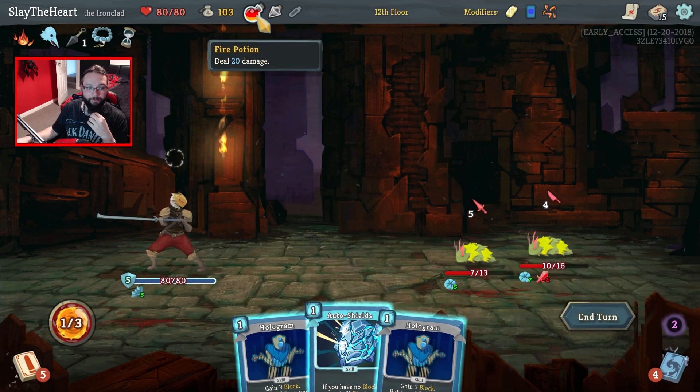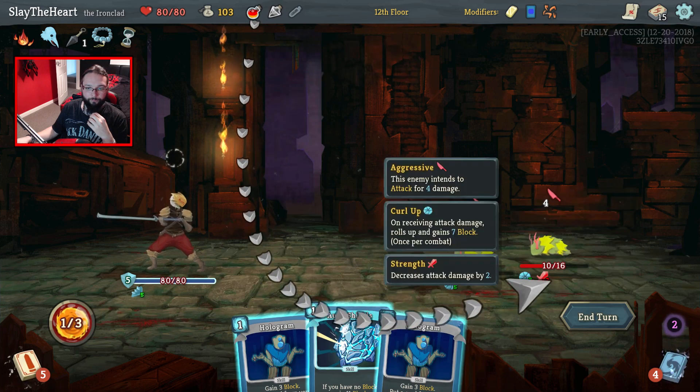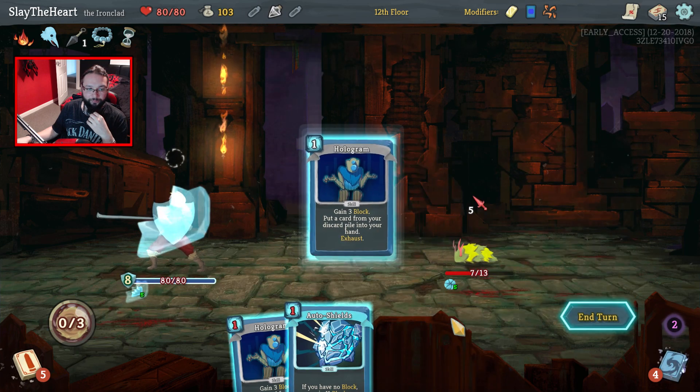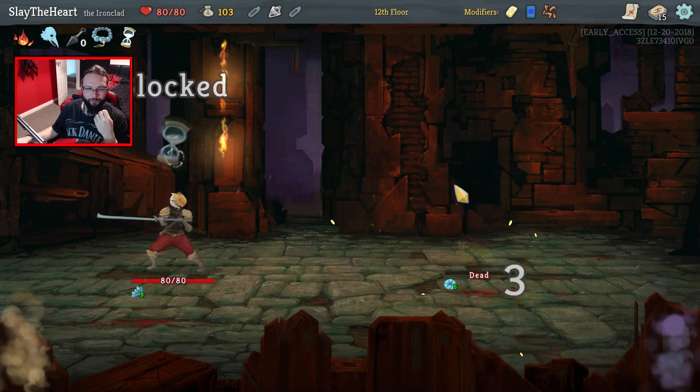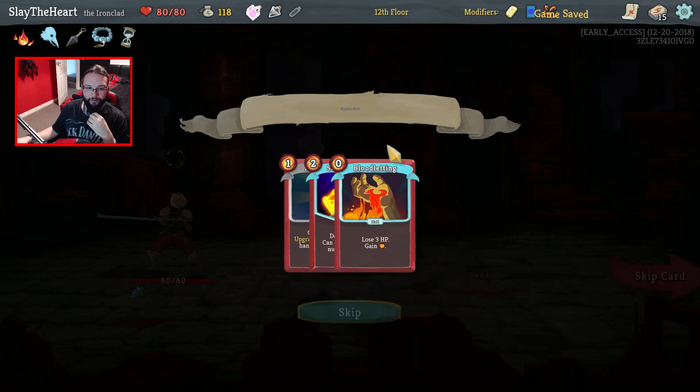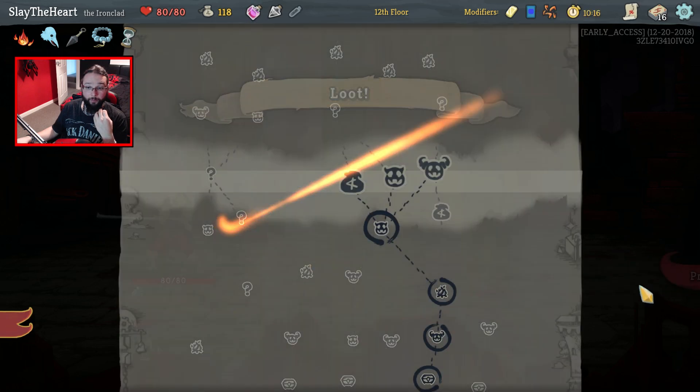Well, that kind of screws me. I refuse to take damage. There we go — that'll make up for my blunder. Sorry, I did Juggernaut Iron Wave — unless it hit the guy that I was hitting. An Armament — how could you not? Let's go for another elite.